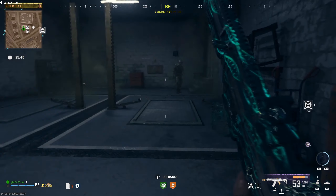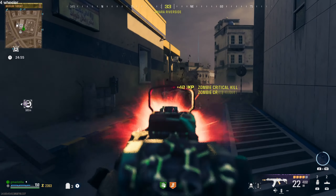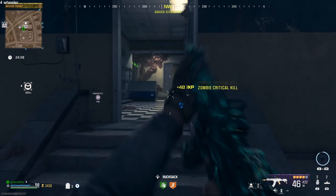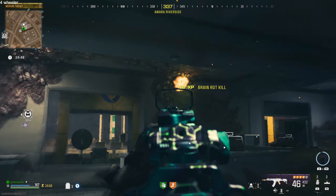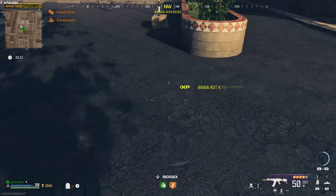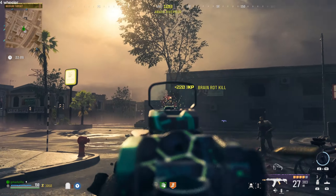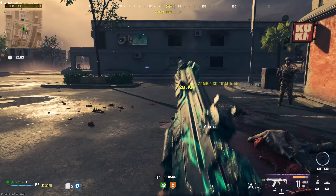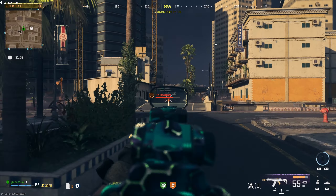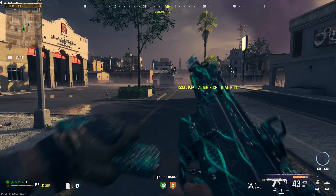I've used this gun all the time. Talking about precision and accuracy — I'm going to show you the attachments at the end that will help with the recoil right off the rip. Headshots with this thing are just crazy, even from afar. It is a really good assault rifle at mid-range and even far away. I just took down the Disciple like a knife through butter, and taking out armored zombies is not a big issue with the MTZ-762.